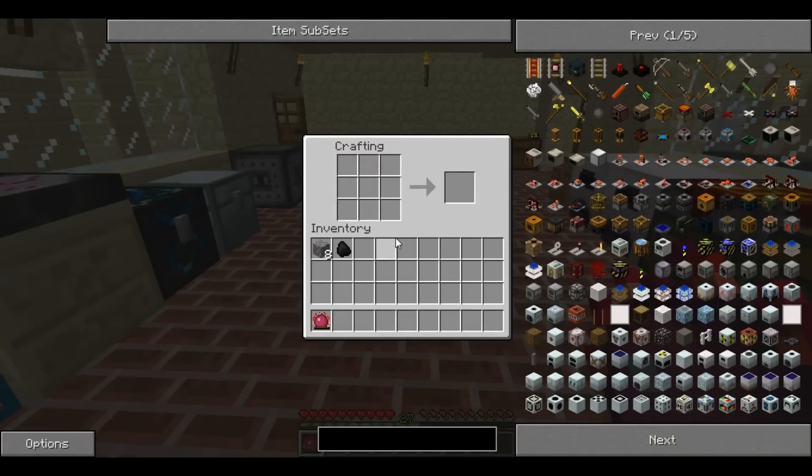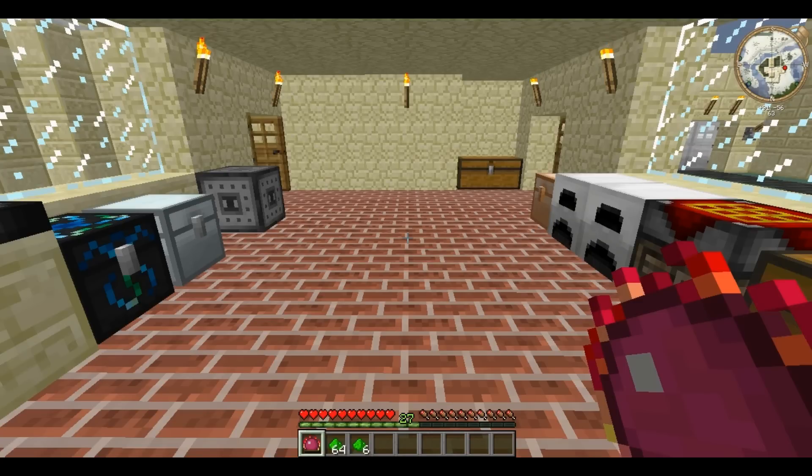This is low-covalence dust. For this you'll need 8 cobblestone and 1 charcoal, and it must be charcoal — it cannot be coal. You can place these anywhere on the crafting grid and it creates 40 green covalence dusts. It's low-covalence dust and has an EMC of 1. The purpose of covalence dust is to repair damaged objects.